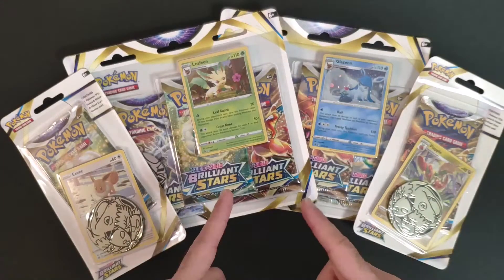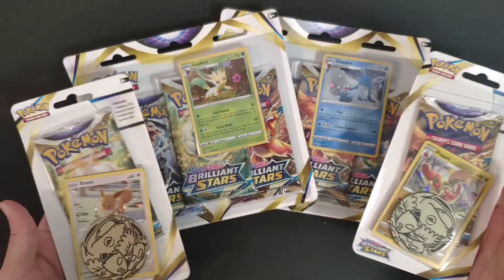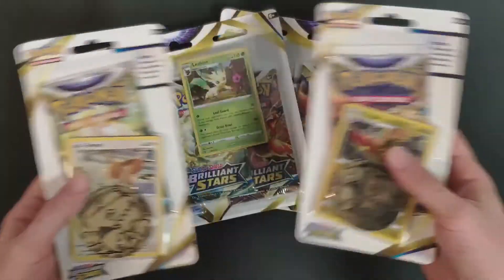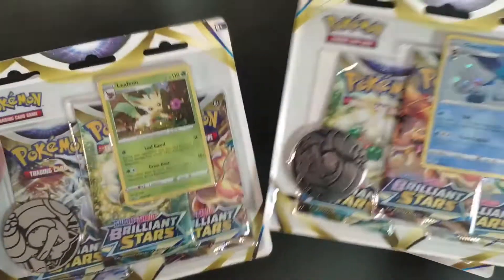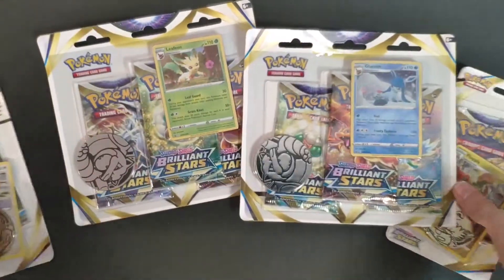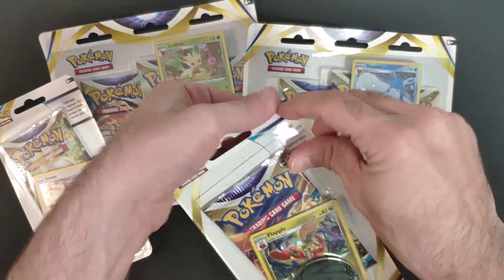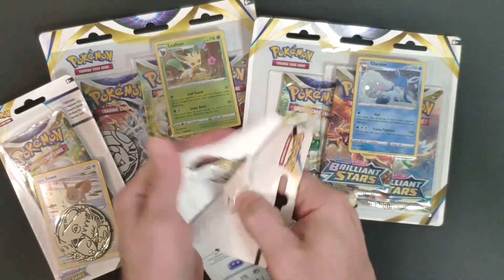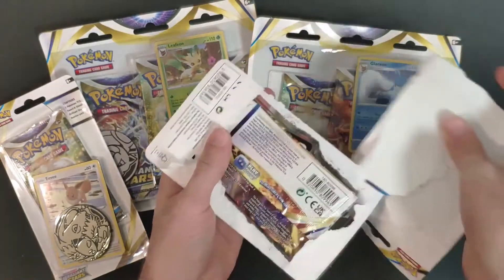Hi everyone, today we are opening Brilliant Stars blister packs. We have four in total: two one-promo packs with the Eevee and the Flapple, and two three-pack blisters with the Litheon and Glaceon. Let's crack them open and hopefully get some cool hits. Let's start with the Flapple blister.